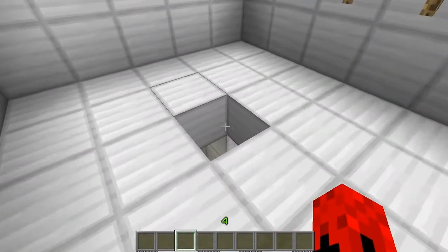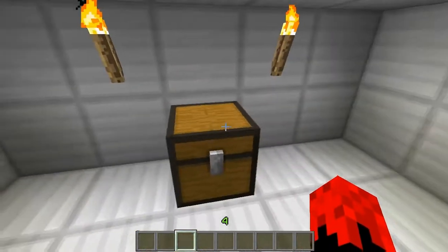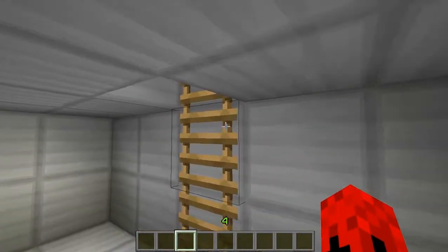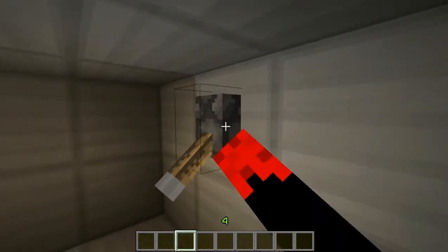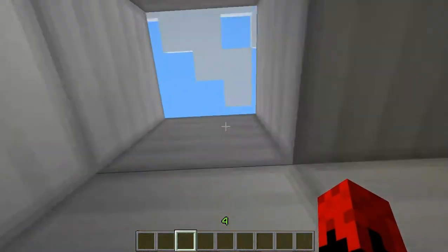Of course, this lever would normally be hidden. What you're going to do is just flip it — this opens right up. You can hop down here, grab your diamonds. Then you don't want any nasty people coming back down after you, so just close it up. Now it's all closed and you can go about your business down here. And when you're ready to go out, flip the lever again and you can hop back up.